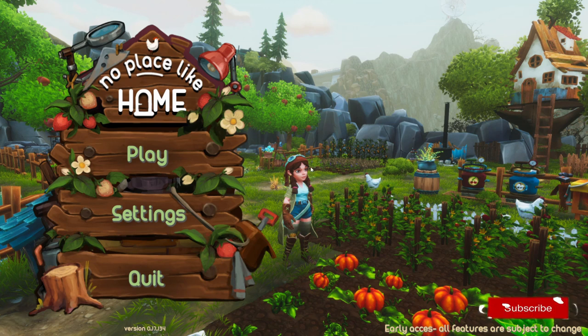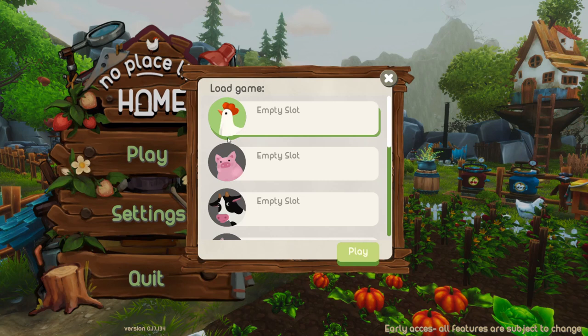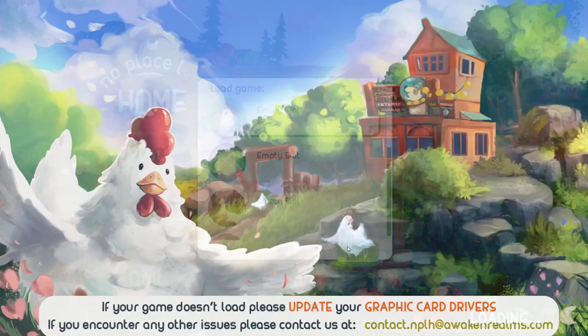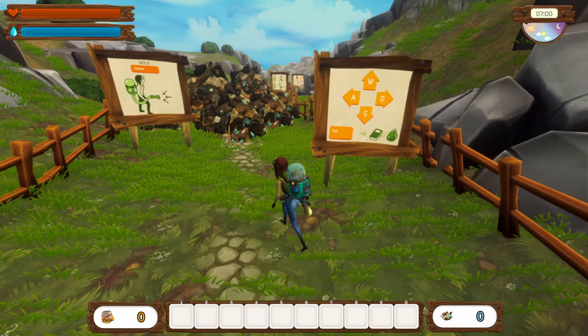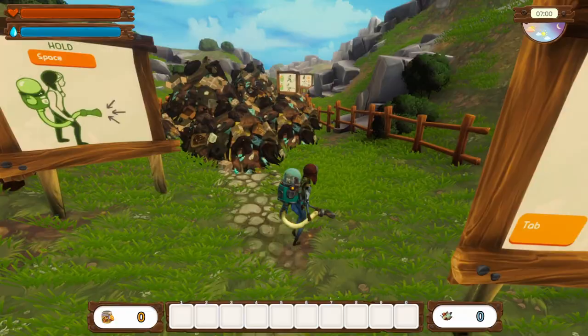Hi guys, welcome back! Today we're going to be starting a new let's play. We're going to be playing this game called No Place Like Home, which I've had in my library for a while but never gotten around to starting. Today I feel like I need something new — feeling a little bit low. I also got a new keyboard and mouse, the Azio ISO Collection, and they are very clicky, so we'll have to see how that sounds.